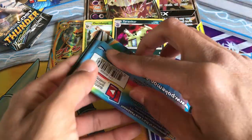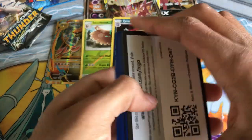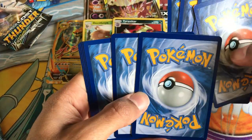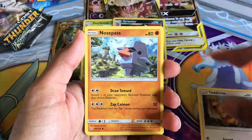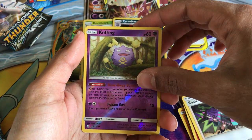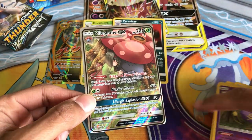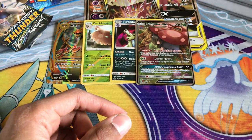Now on to the two Cosmic Eclipse packs, which is quite popular. There's Scalpel, Pikachu, Teddiursa, Nosepass, Litleo, Energy, Unidentified Fossil, Rapidash, Roxie, reverse hollow Weezing. And then a Vilaplume GX full art — I thought it was going to be a Full Art Trainer because of the shine, but full art GX, really good.